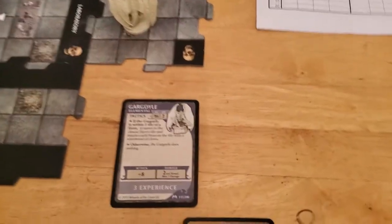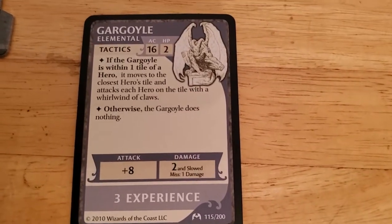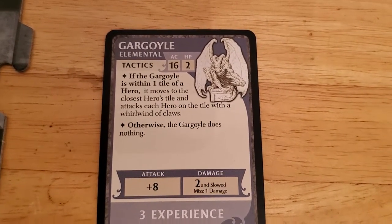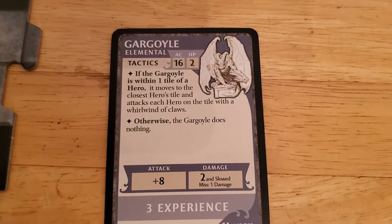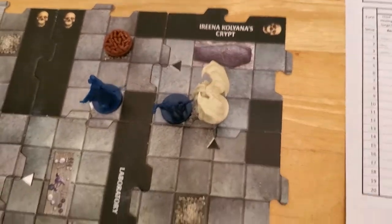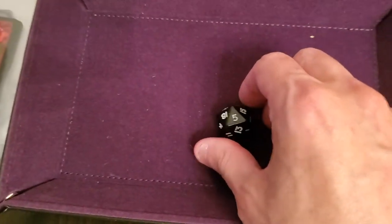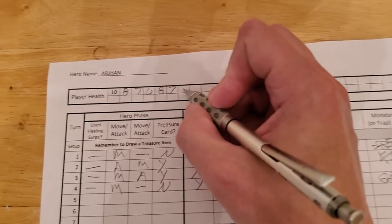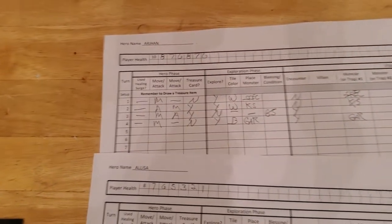However, the gargoyle does get a chance to go, and it's going to move up into Arjun's tile and attack each hero on that tile, but that's just going to be Arjun. Bone pile to bone pile. And now it's going to attack with a plus eight, so we do need a low roll here. Five and eight is thirteen, so that's going to miss. But on a miss you take one damage, so Arjun takes one. And that is going to be the end of Arjun's turn.